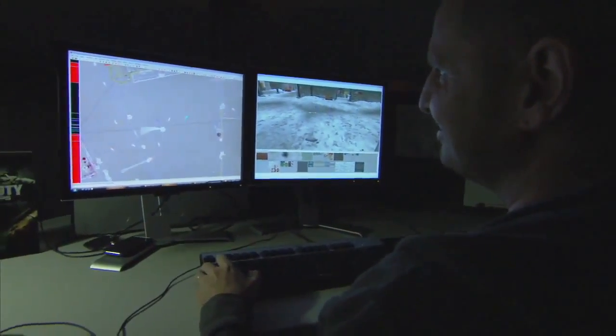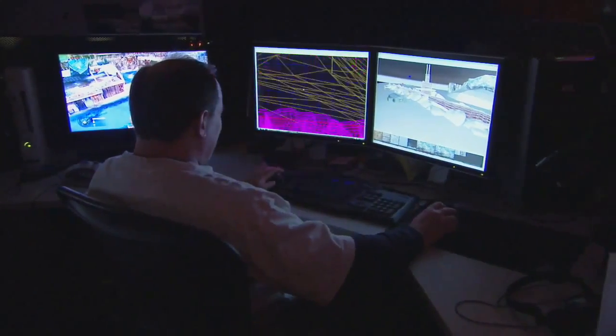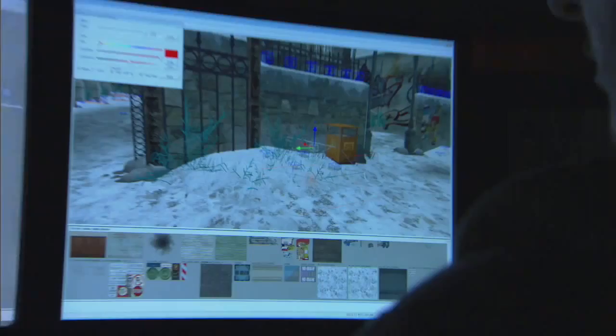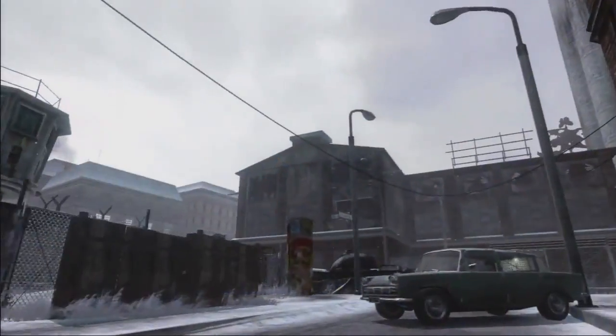One of the big agendas with this map pack was listening to feedback from players about all the maps since the game's release. They want more verticality, more sniper opportunities, and they really love interactivity — these are components we wanted to bring back in a big way in the first DLC offering. First Strike is available February 1st for 1,200 Microsoft Points, available on Xbox 360 first.